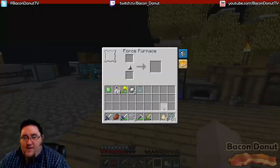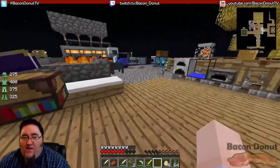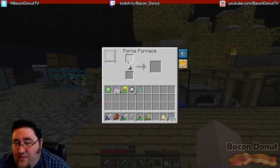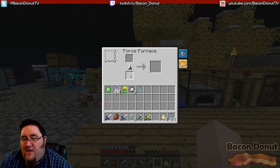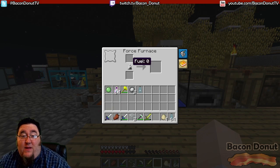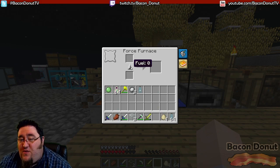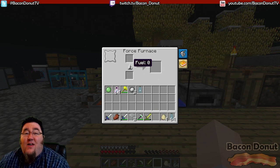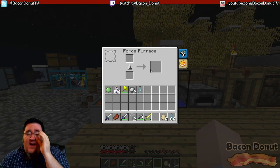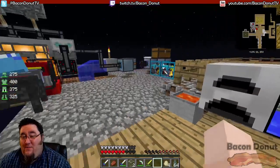Some things to know about the force furnace: first, it does not waste fuel if it's not burning something. In a vanilla furnace, if you cook something and there's still fuel left but nothing to cook, the fuel just continues to drop and gets completely wasted. In a force furnace, if you cook something and there's fuel left over, it freezes in place and waits until there's something else to cook. Also, it goes twice as fast as a normal furnace — faster, more efficient on fuel, and we can upgrade it.